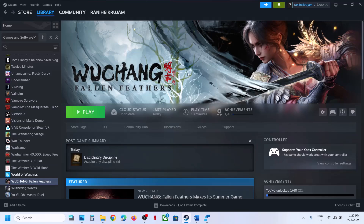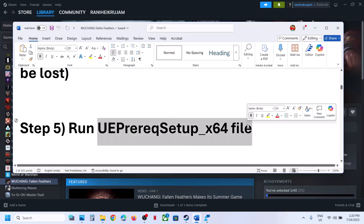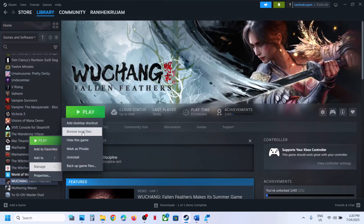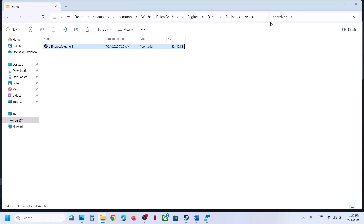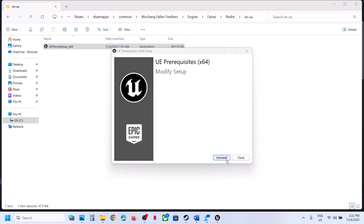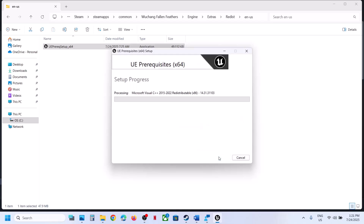If you want to restore, put the backup folder back to the same location. The next step is to run the runtime file. Go to Steam, right-click the game, select Manage > Browse Local Files. Find the file, right-click, click Open File Location, then right-click and Run as Administrator. Click Yes to allow. If you see an Install option, hit Install, put a check, then click Install and let the installation complete. Once done, launch the game and check.